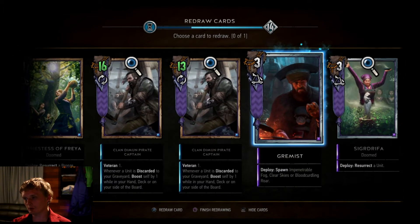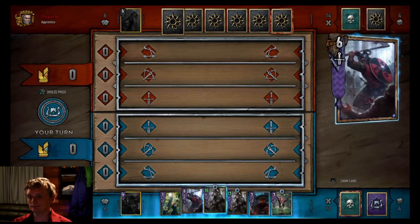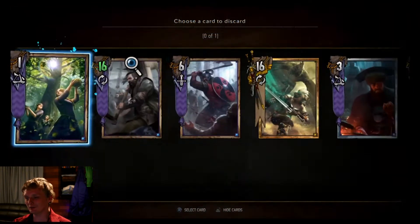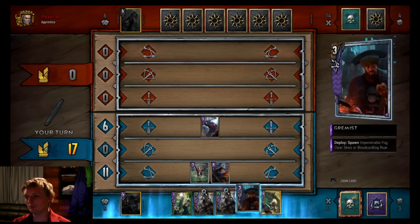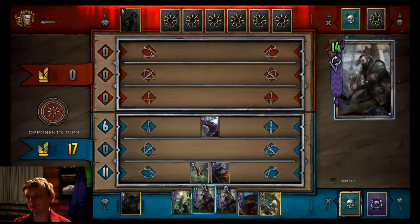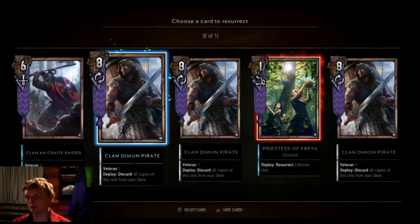Throw back Grimoist probably here. One, two, three Priestesses of Freya - we get you. We're not the one I want to draw. Alright, Svanrige - give us our Siri. Hey, look at that - Clan Crate Warrior is gonna work out after all. Play you - there's Freya.